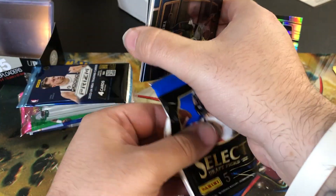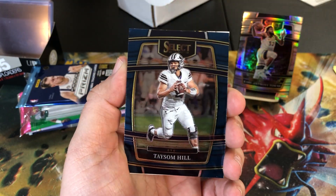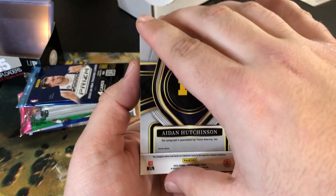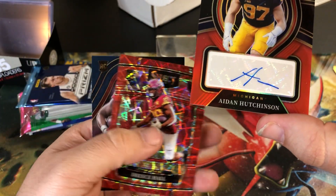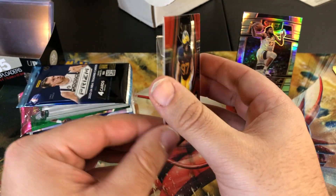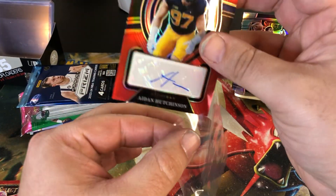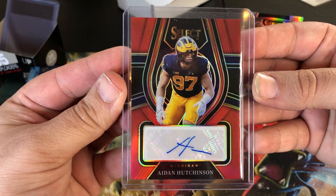Another pack - this one's got stickers in it, so this might have one of the specific parallels. Oh, is that a backwards card? No way! Trey Lance, no... Jaylen Waddle... taste some Hill - and no way, what is this? Is this an Aiden Hutchinson auto?! Breece Hall rookie laser and Treylon Burks - but holy crap, that's awesome! Doesn't look numbered but I'm sleeving this guy up and giving him a top loader. Did not expect a hit - it's not a rookie but it is Aiden Hutchinson. Not bad!